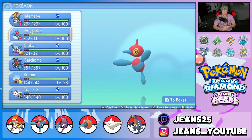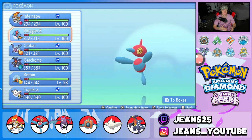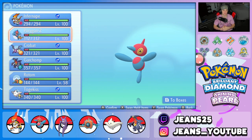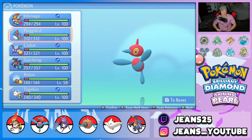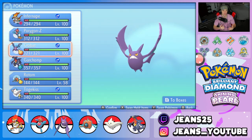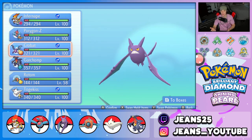Next Pokemon is Porygon-Z with Choice Specs, which is ridiculously strong. It has Adaptability as its ability, making its STAB normal moves do double damage — and then add the Choice Specs damage on top of that, it's pretty much GGs. It can one-tap pretty much everything. Third Pokemon is Crobat, which is so good for speed control — it is really really fast and one of the only Pokemon that learns Tailwind in this format.